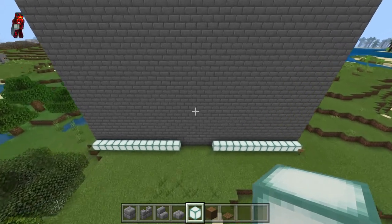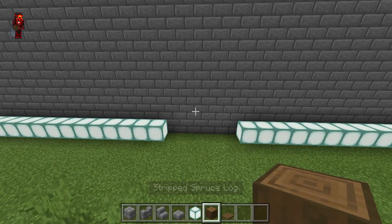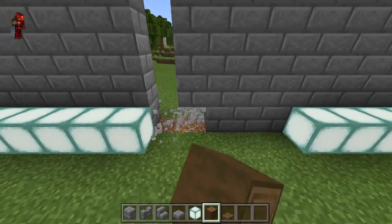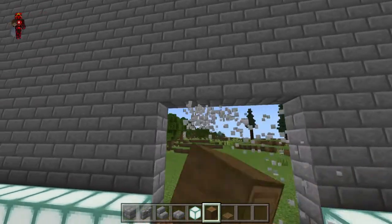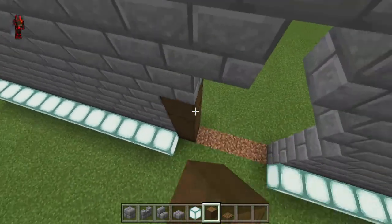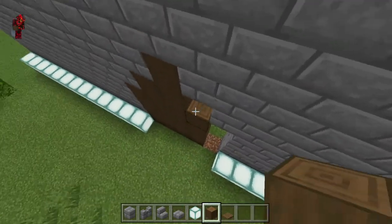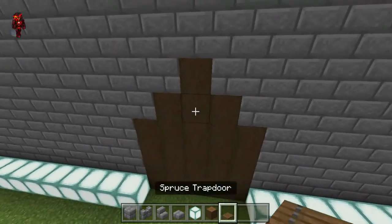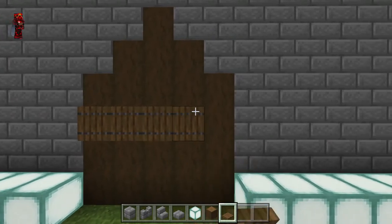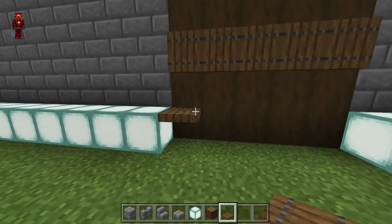Now, for our gate, choose two blocks that mix well with what your wall is made out of. I've chosen stripped spruce and trapdoors of the spruce kind. Now start punching out a hole in the wall to put your gate, and then make it change as it gets higher and higher, and then fill in the thing with your logs or whatever block you chose. Then place trapdoors on it. Trapdoors add a lot of detail to builds, so don't forget they exist.